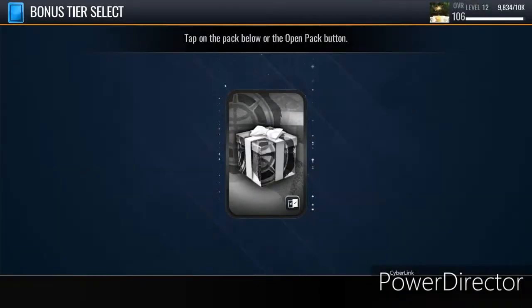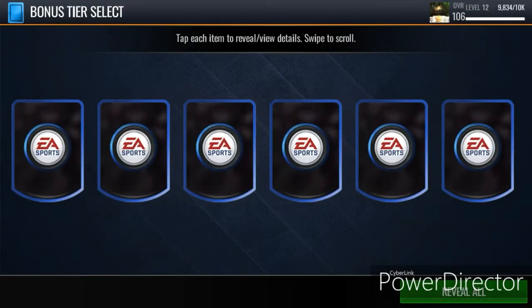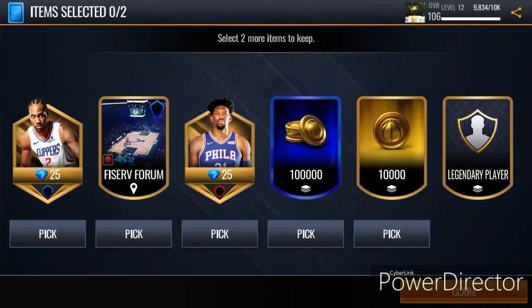Let's open the second one. I grinded for these, so hopefully something good is in there. I have the first pick in the draft. I see Kawhi Leonard shreds, blue diamond shreds that elevate and train them, a Joel Embiid shred, Milwaukee Bucks courts, 10,000 coins, 100,000 coins, and a legendary player token. Of course I'm going to take the 100,000 coins, even though I already have 12 million.